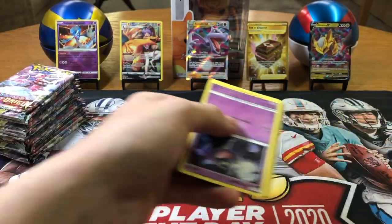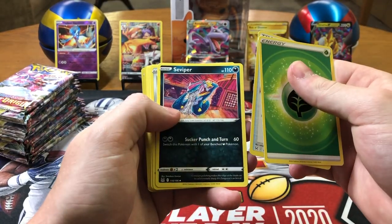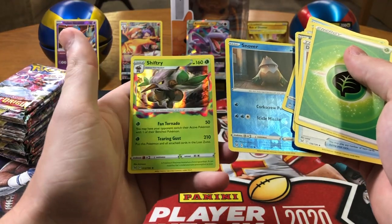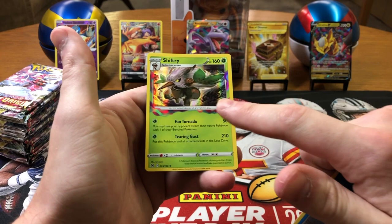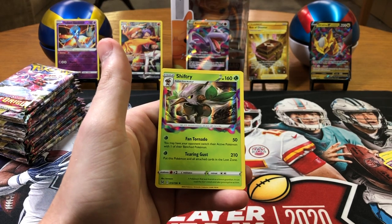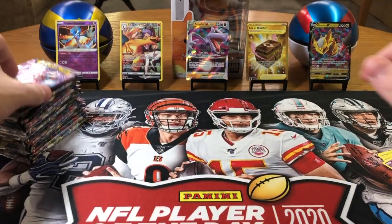Grass, Damage Pump, Seviper, Stunfisk, Shuppet, Wurmple, Tynamo, Seedot, Horsea, Snover — and a Shifry. That's not bad, holo. I kinda like how some of these cards have this new design — it's kinda like the Amazing Rare design they did. It's super cool — probably doesn't add much value, but it looks great.